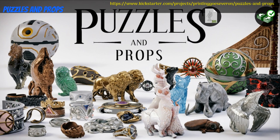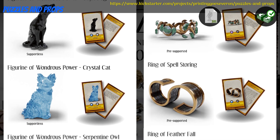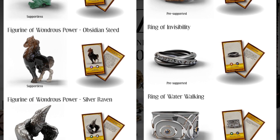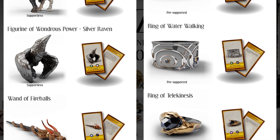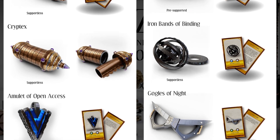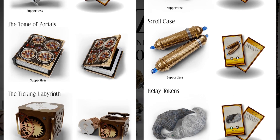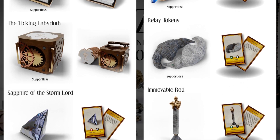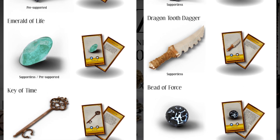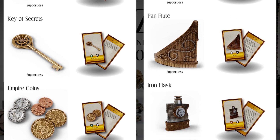Puzzles and Props, printable cosplay and role-playing elements by The Printing Goes Ever On of Poland, their 2nd Kickstarter campaign. This is quite an expansive set of all your favorite magic rings, wands, figurines, and so much more. There is a very long list of stretch goals, many of them already unlocked. You can get the core set of 34, or the full set with stretch goals. This campaign ends on October 7th, with rewards expected in November.